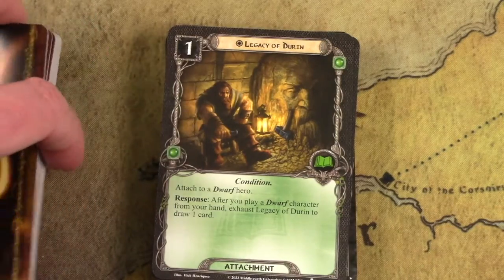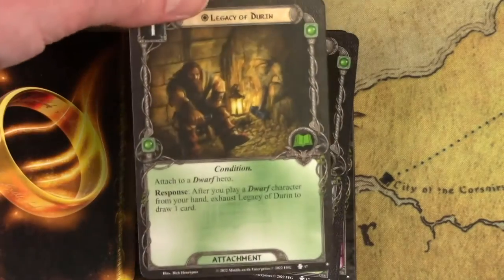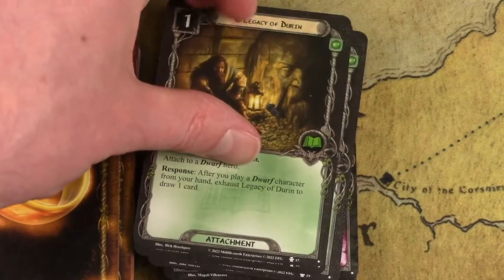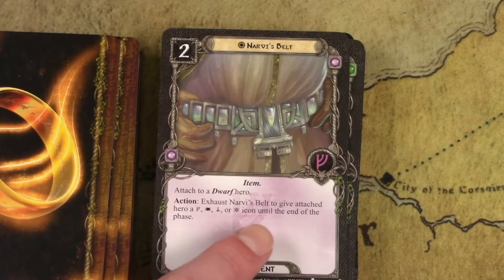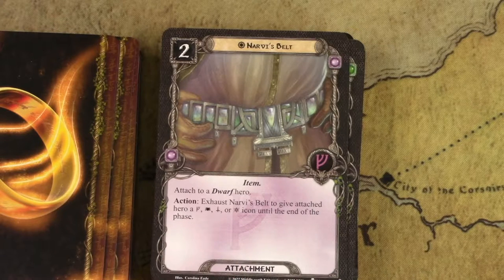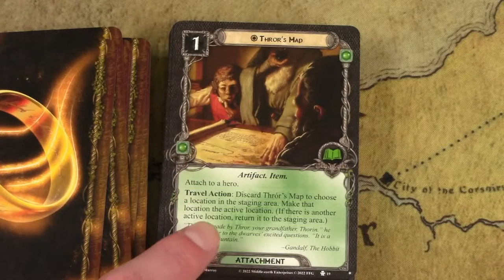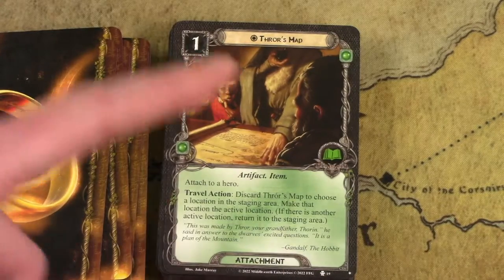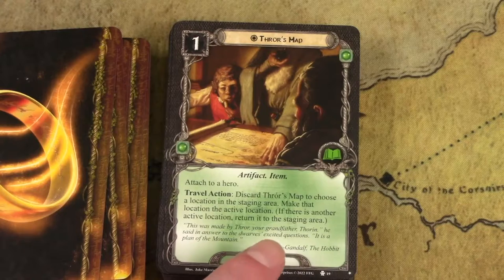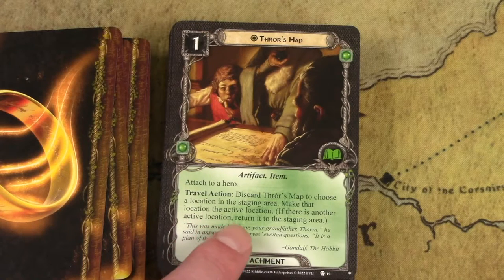This is a standard Dwarf deck staple: every time you play a Dwarf character from your hand, you get to draw a card — once per round. I would not play this outside of a Dwarf deck. This next resource-smoothing card could be played outside a Dwarf deck — it lets you play cards from any sphere until end of phase. A little expensive, but excellent in a Dwarf deck. Thrower's Map is for location control, and this got errata'd because it was kind of broken previously — it used to be a repeatable effect and is now a one-time use when you discard it. Still good though: you get to make a location in the staging area the active location without triggering its travel effect, so if there's a nasty travel effect, you can ignore it.